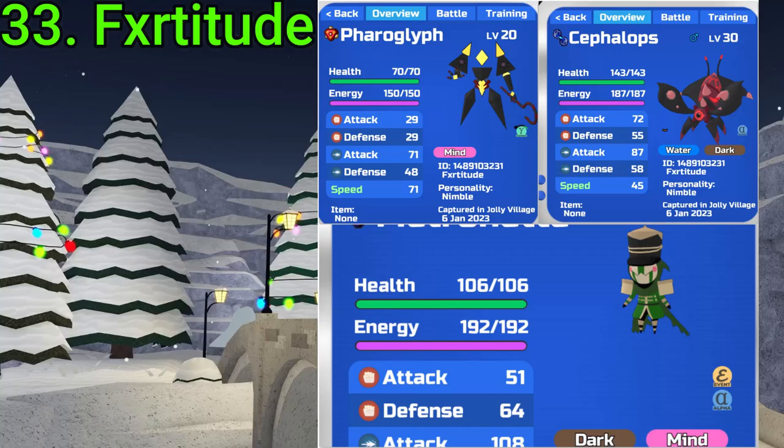33 goes to FX Artitude. They've gotten three rare finds: a Gamma Faro, an Alpha Metro, and an Alpha Cepha. Unlucky on the Cepha, but the other two are pretty nice. Very nice, fam.